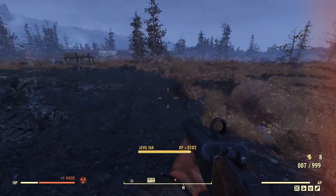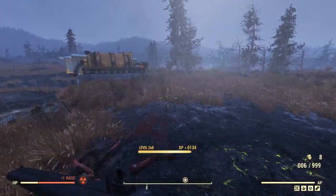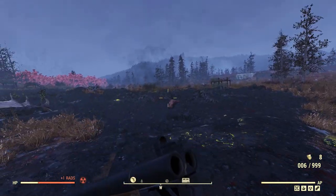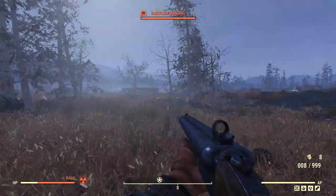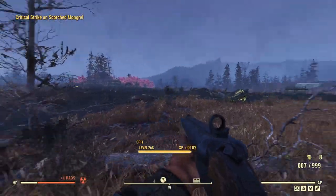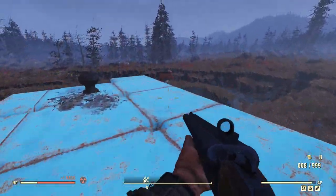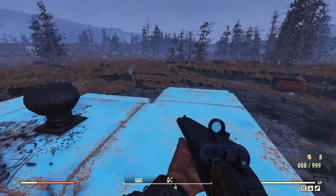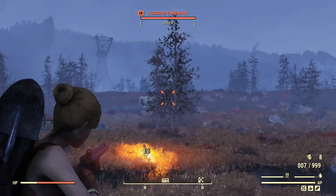There's another doggo — poor bastard. There's just a couple of Scorched hanging out in the grass because I've shattered their legs and they can't get up. That one was coming from this direction. There you go — Quad Explosive Double Barrel Shotgun, now with sneak attack potential.